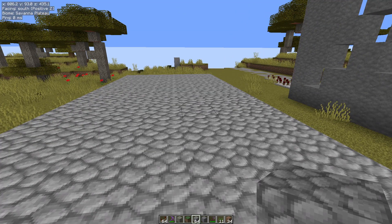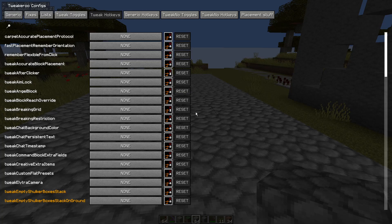If you need to know how to install Tweakeroo, a link will be in the top right-hand corner right now. If you find the video useful, please subscribe. Once that's done, X plus C will open your config menu like this.